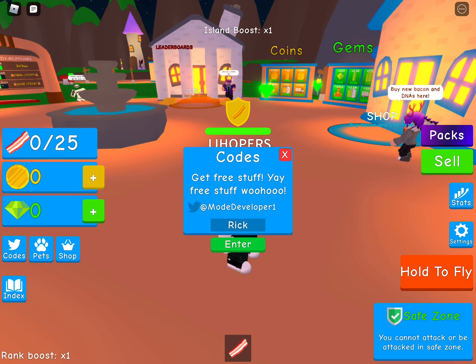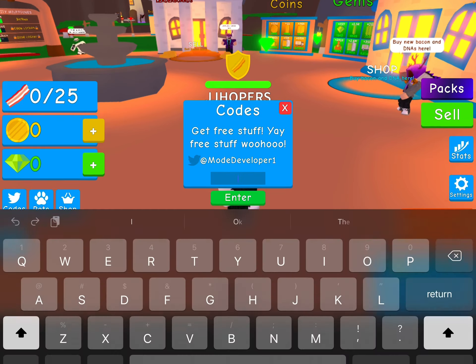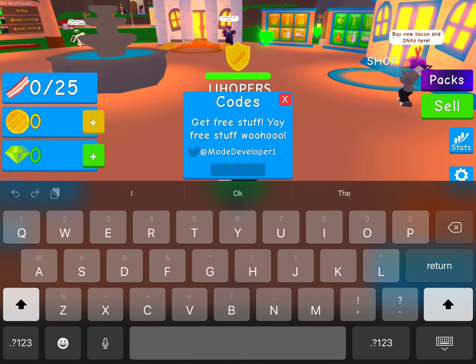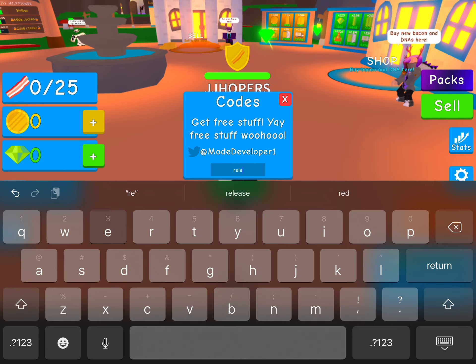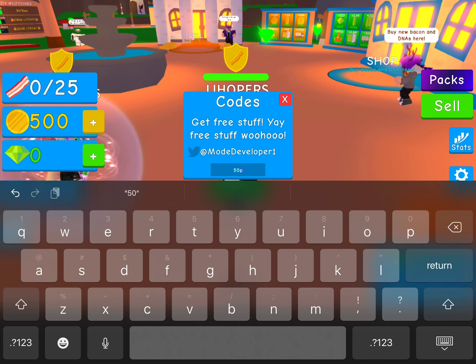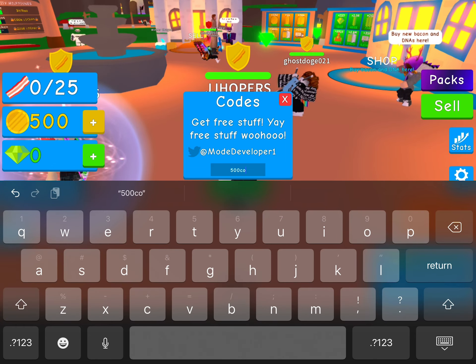Anyways guys, the first code on the list today is called RIP - just like this guys, click on it, put it in there guys, it'll give you a pet. Next you have the code release. Then guys, you have the code 500.